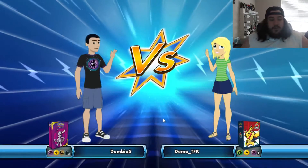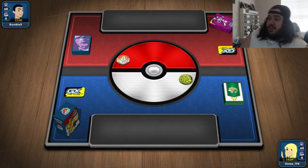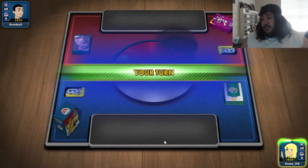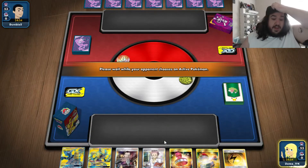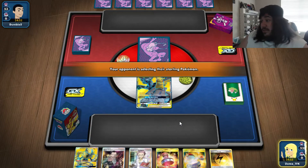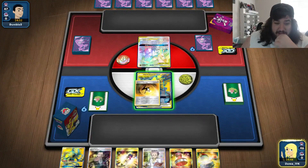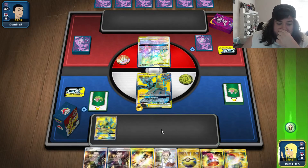Alright guys, here we go — round number eight. By now I've explained his deck but I have no idea what's happening in his world — my mind is blown. There's a Tyranitar, there's a Gardevoir & Sylveon, there is so much stuff happening. We're just going to wing it, I guess.